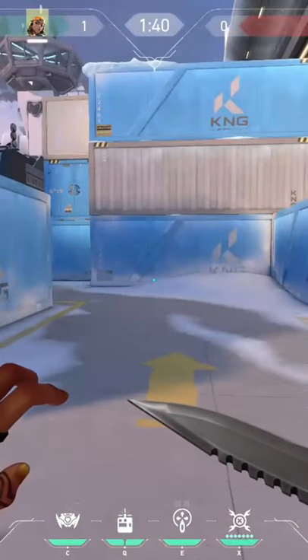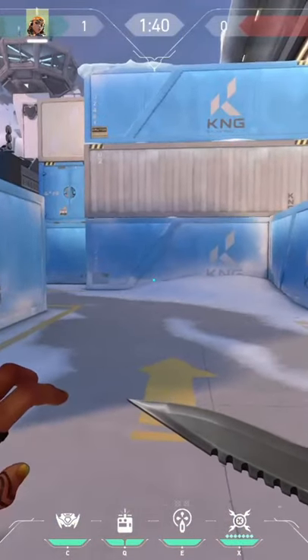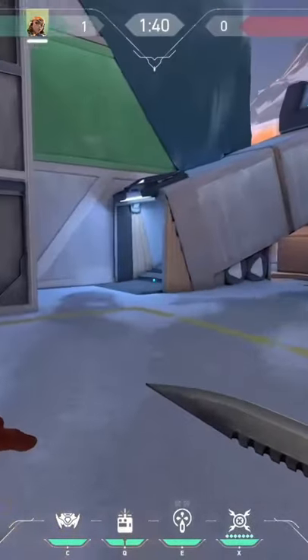Here's how to push kitchen as an attacking raise on Icebox. First thing you want to do is have teammates smoke to block off the vision.